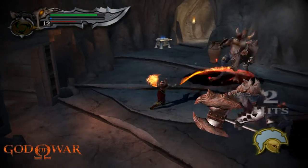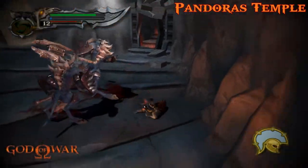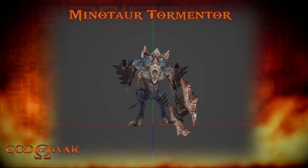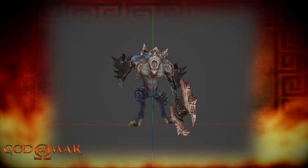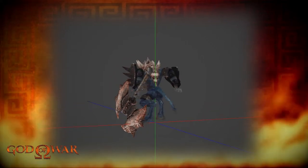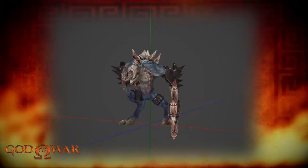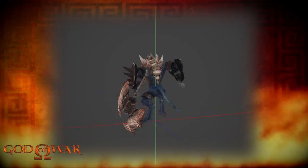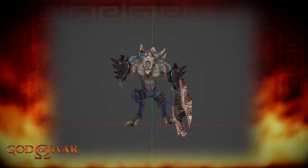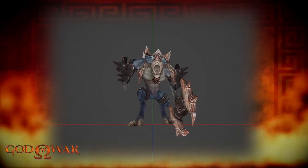This variant is called the Minotaur Tormentor. We encounter this one in the Challenge of Hades in Pandora's Temple. The name fits really well as it looks much deadlier than its counterparts. This one is blue and has spikes coming out of its back as well as thick spiked arm guards, three horns instead of two, and wields a spiked double-bladed battleaxe larger and more deadly than the previous Minotaur's axes.